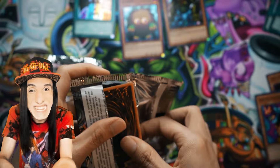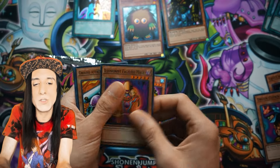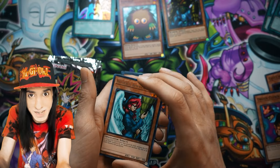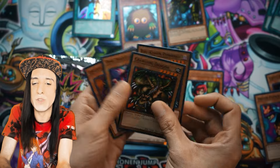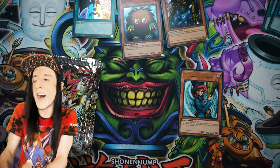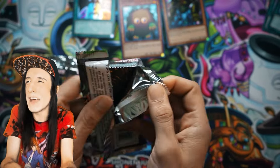Time Wizard is in this set, so it would be pretty neat to pull that. Illusionist Faceless Mage, Ground Attacker Bugroth, Steel Scorpion. Witch's Apprentice — one of the monsters that got retrained into a Link Monster. Crawling Dragon, Ryu-Kishin Powered. 1600 Attack Fiend is decent; there were a lot of 1800 Attack Fiends at the time. Bistro Butcher, The Mystical Genie of the Lamp — not bad at all, certainly good with a field spell.